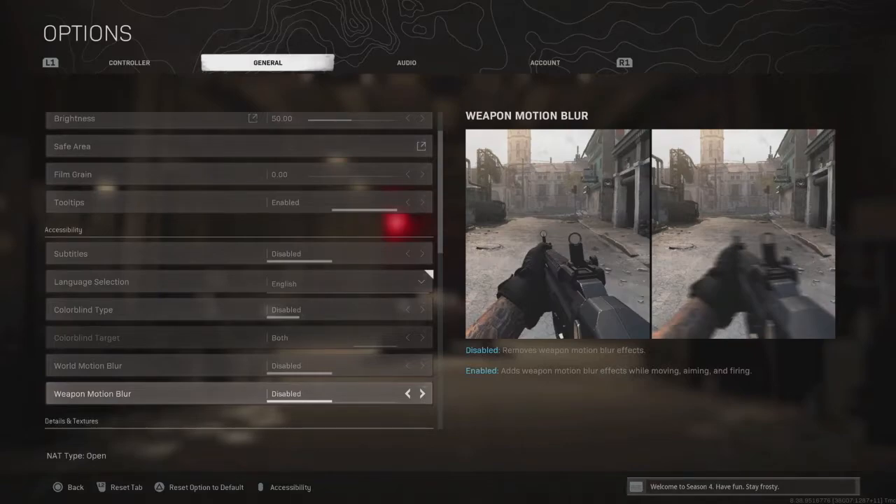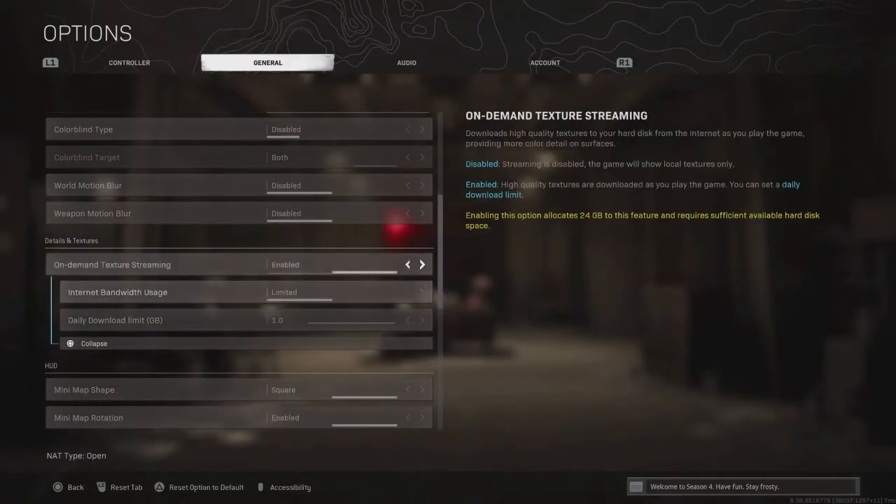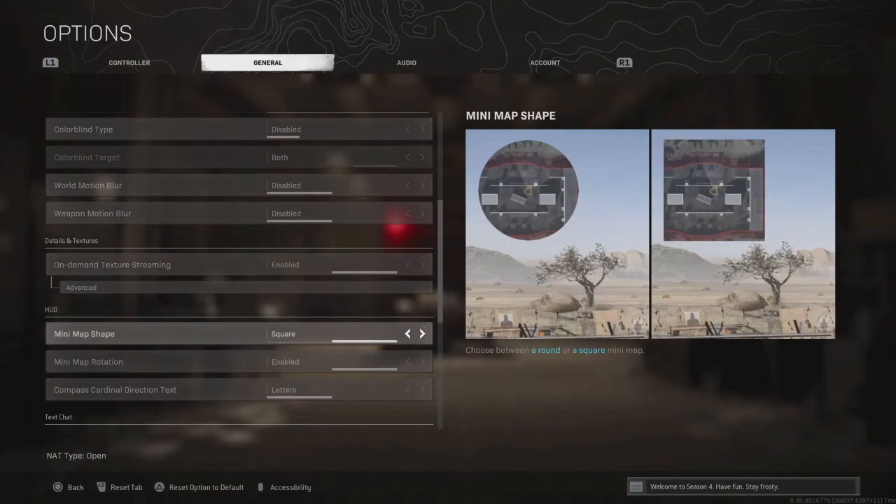Weapon motion blur — disabled again. Very easy. Now here I have this enabled. You can go into advanced and change things down, but I don't mess about with any of that. I'm all good with it, just leaving it like that.